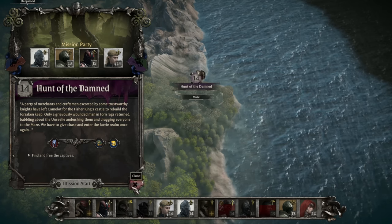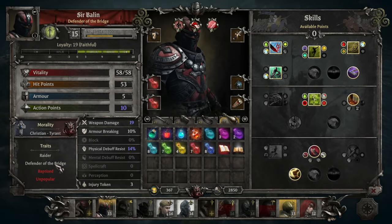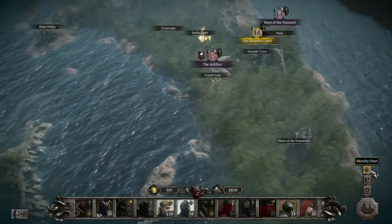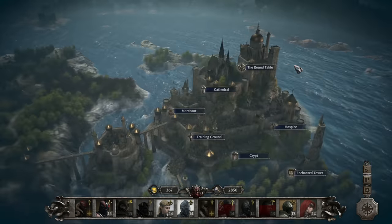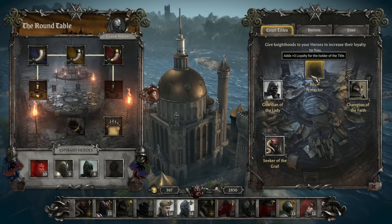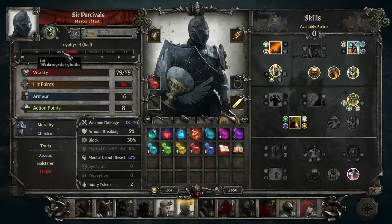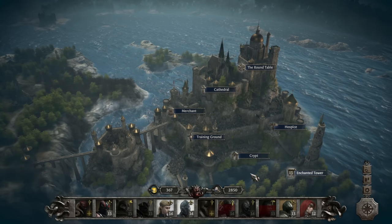Let's do this. A couple things before we go — it was pointed out that we no longer have the Defender of the Bridge title based on that other mission we ran into previously. You can see it's been removed here, but we also have the Royal Protector slot. I noticed that Percival's loyalty is actually in the minus 10% damage range.